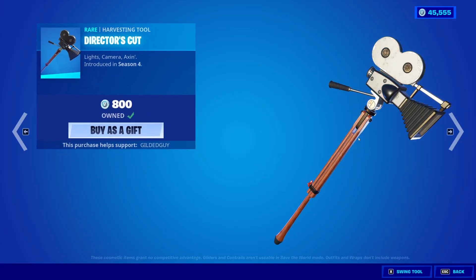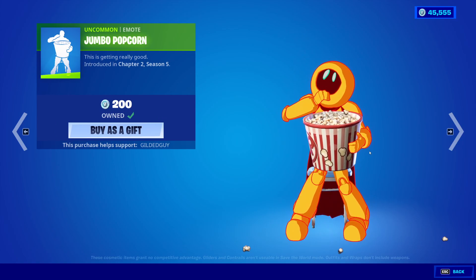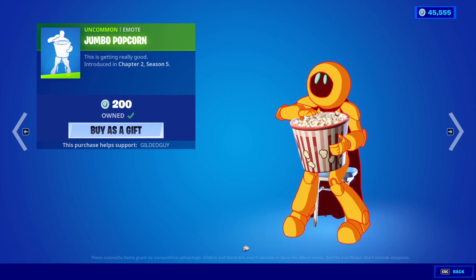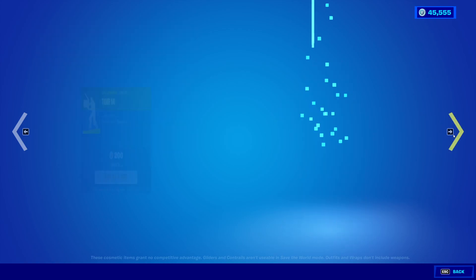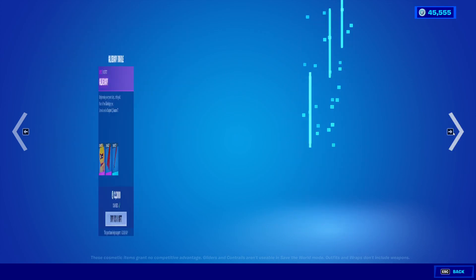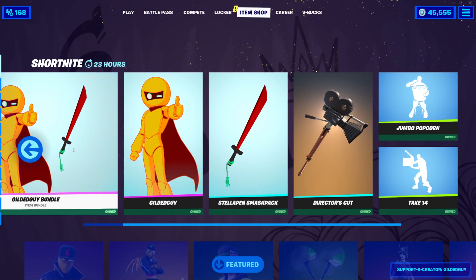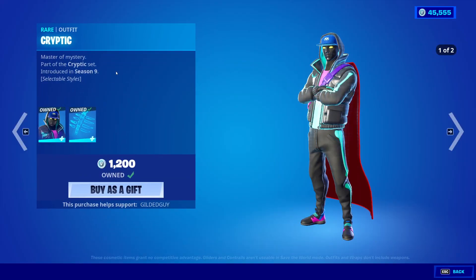After that, we have Director's Cut. We have the Jumbo Popcorn Emote, because we are having a little short night event, which is gonna be really cool. We have Take 14 back. And that's it for the short night section — that's really neat.